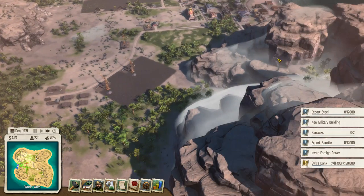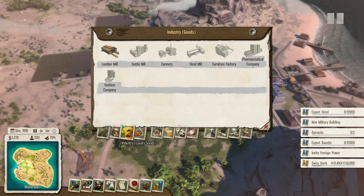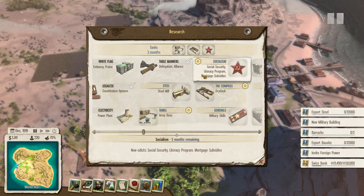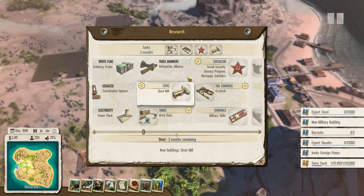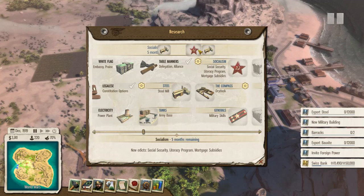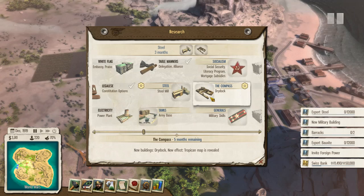It looks like we're supposed to export steel now and some of the other stuff. So let's actually figure out how you make steel inside this game — is it really just you turn iron into steel here? Let's queue these up. We'll probably do the steel mill first and then the compass.